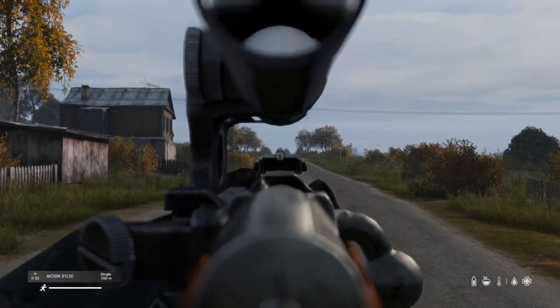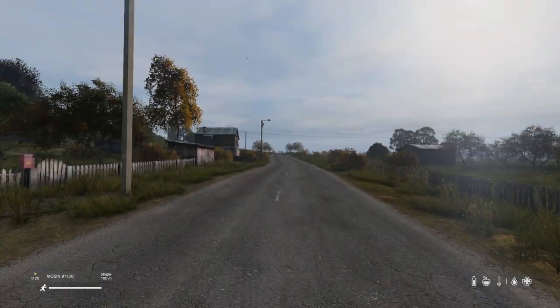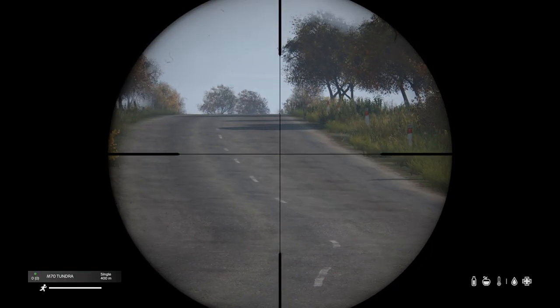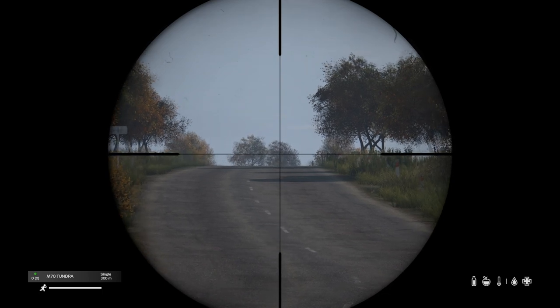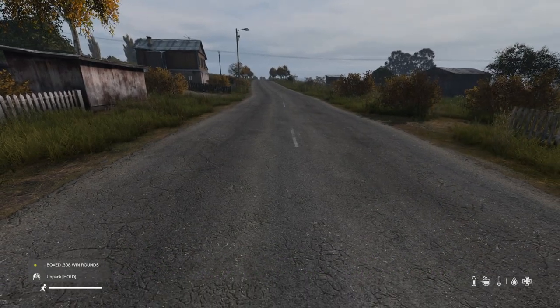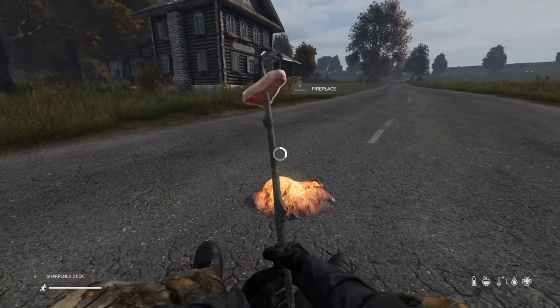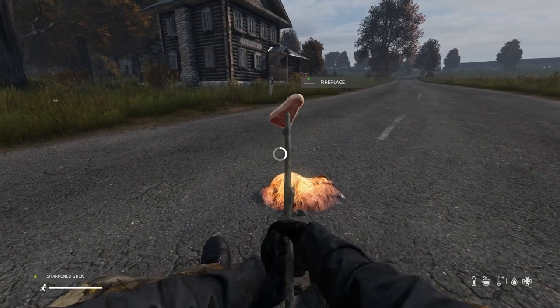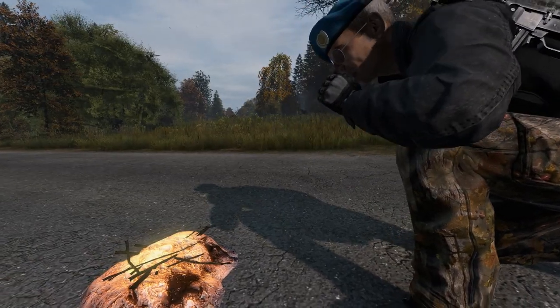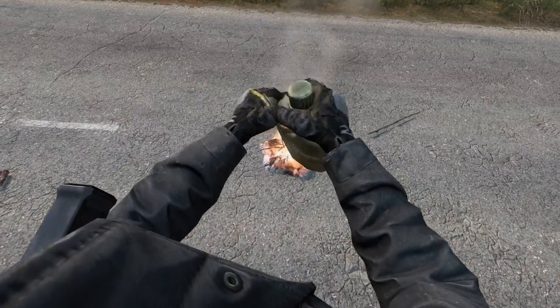You have two types of zeroes — one for the iron sight and one for the scope. The line on a PU scope represents the height of a player at 1000 meters. A hunting scope has a minimum zero of 200 meters, which may cause it to shoot over target at close range. Unboxing a damaged box of ammo will give you pristine bullets, so don't unbox them until you have to. You can cook on fire embers. Adding kindling and re-blowing on a fire will relight it. You can extinguish a fire with water.